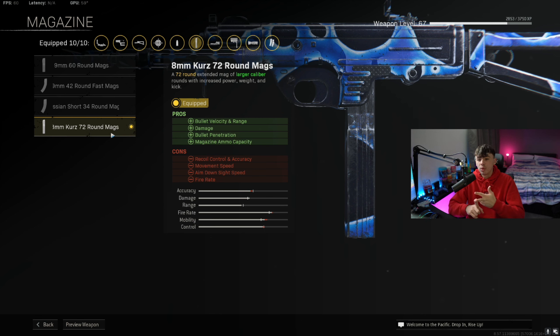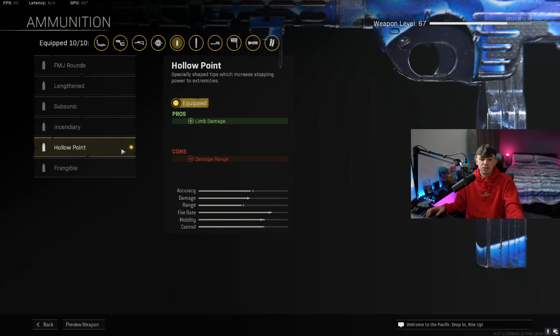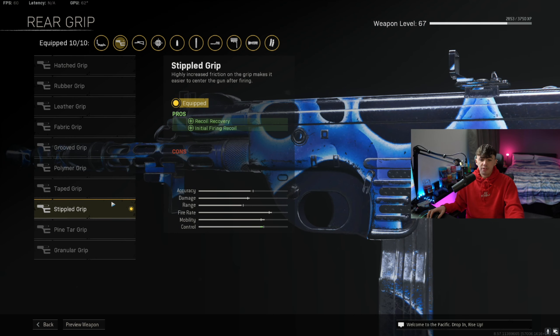The 72 round mag is going to increase the damage of the gun, meaning time-to-kill is going to be faster. It also makes bullets more penetrable, so if someone is behind a wall, a tent, or a bit of MDF in the game, it'll be very easy to kill them through that. For ammunition type we're going with Hollow Point to increase the limb damage. For the rear grip we're going with the Stipple Grip to increase recoil recovery and initial firing recoil, because the Armaguerra has quite a lot of recoil without it, making the gun a lot more controllable and easier to hit shots at mid to long range.